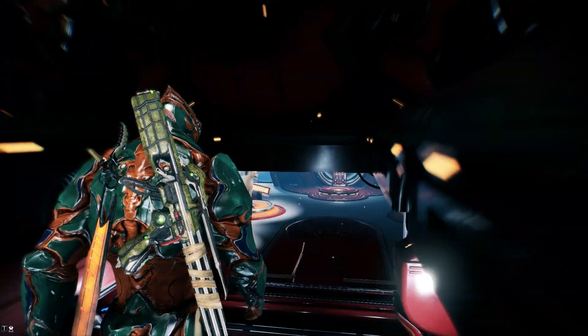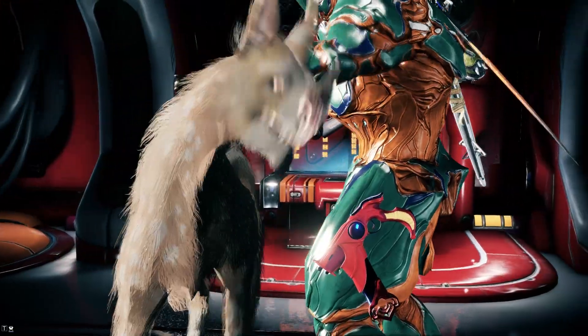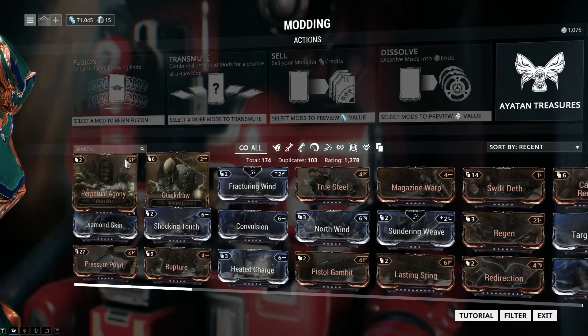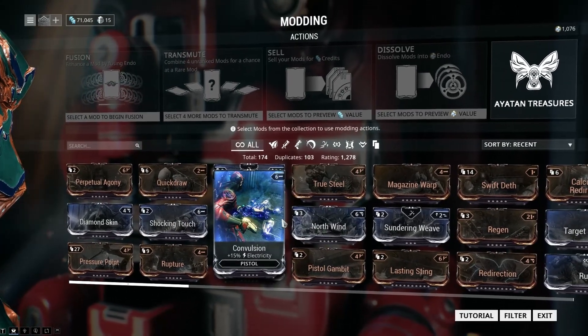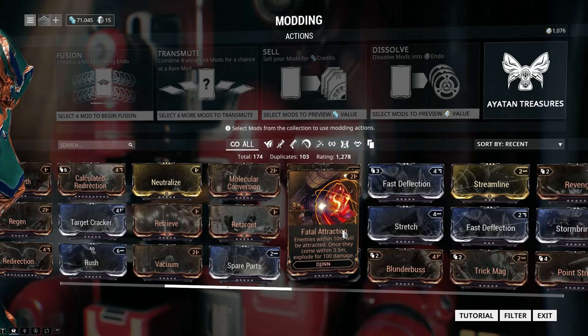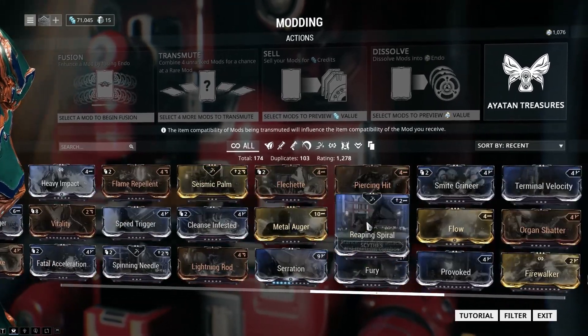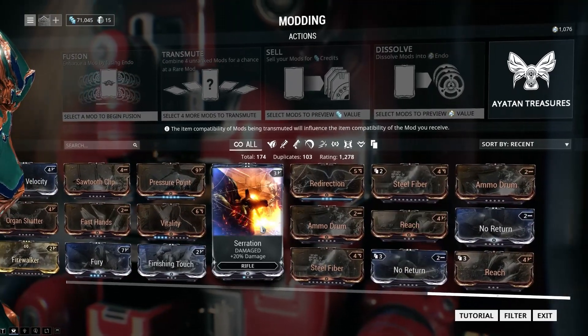Down here is the actual customization section. I've got myself a giant dog. This is the mods section — this is where you can install modifications onto your equipment. It's generally self-explanatory but a bit confusing when you're first starting out, and there's a lot of stuff you gain very quickly.